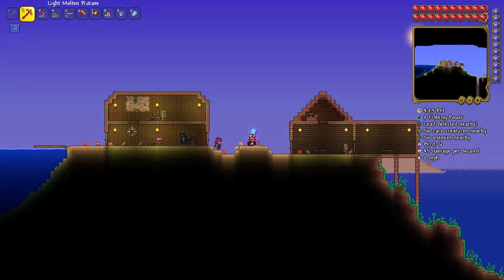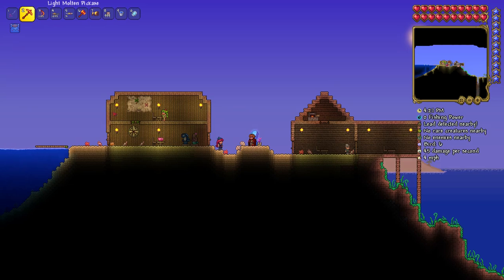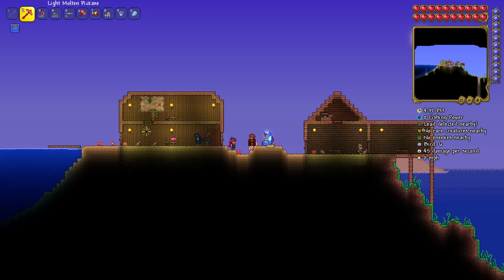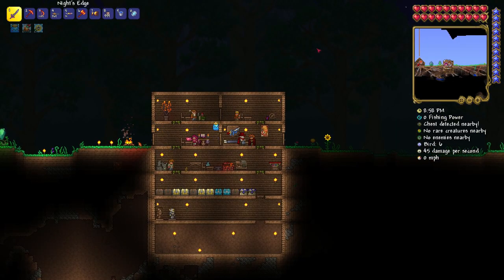I would recommend putting the angler at the ocean because you can easily use your ocean pylon to teleport to him whenever you want to, and it just makes him happy. Might as well make the angler's day while you're at it.